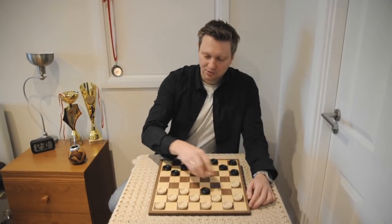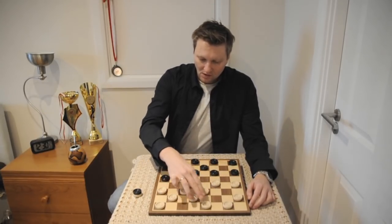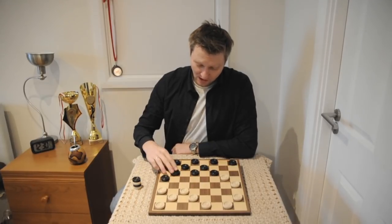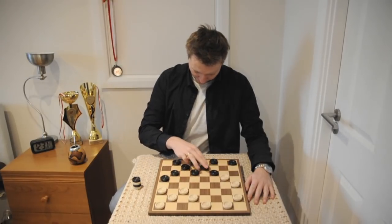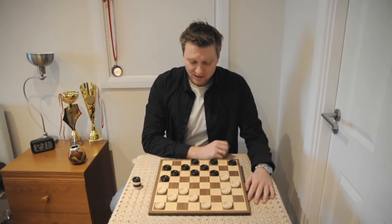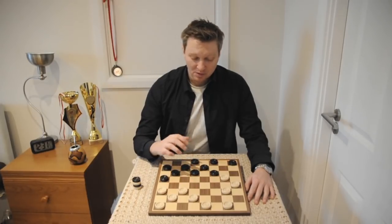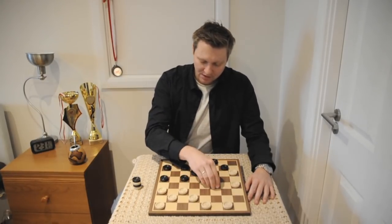Here black allowed me to go to g5, and if black goes into the center we simply exchange and the position will be defendable. Black plays on a7, and at this point again this move will be defendable for white. So black, knowing that he should be better in this position, plays on g7.